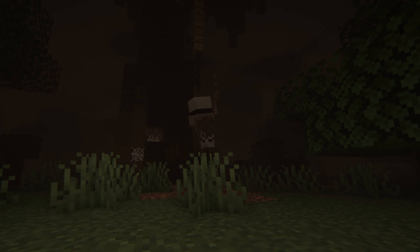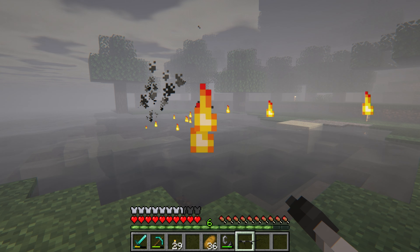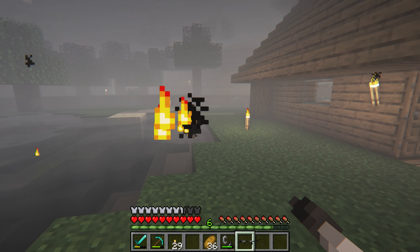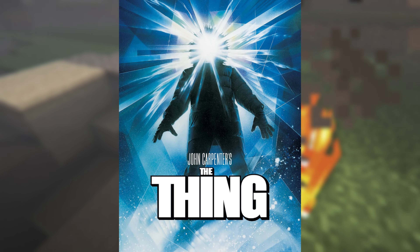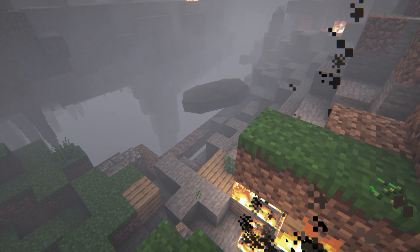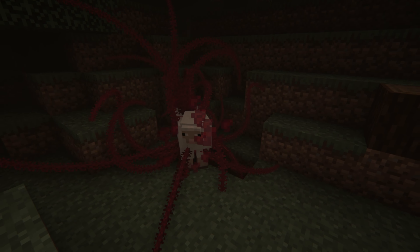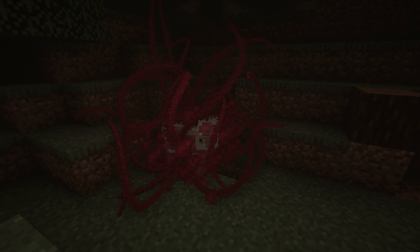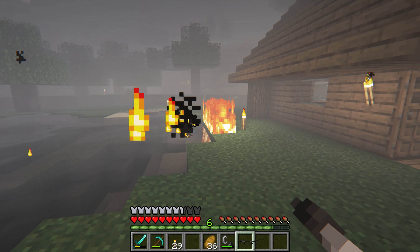After witnessing that atrocity, I decided to head back and create a flamethrower for the creature at the main spawn point. I later found out the monster that killed me so easily at the beginning was from the mod 'From Another World,' based on the movie The Thing. It's a really cool parasite mod where a monster crash lands — hence the pod at the beginning — and slowly infects other living beings. The only way to know if something's been infected is by hitting it, and the only way to kill it is with fire, which is why I made a flamethrower.